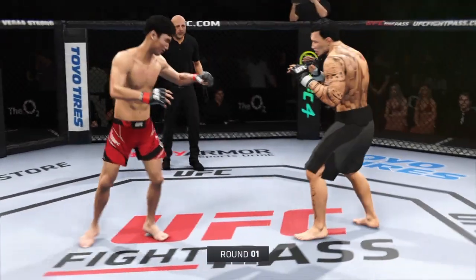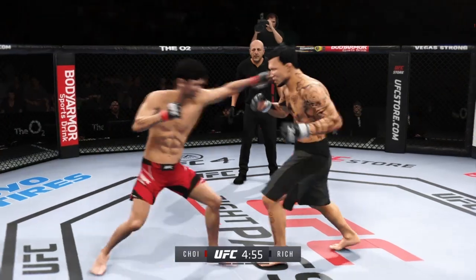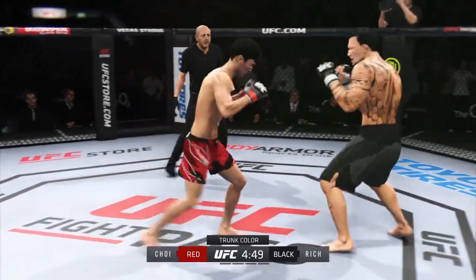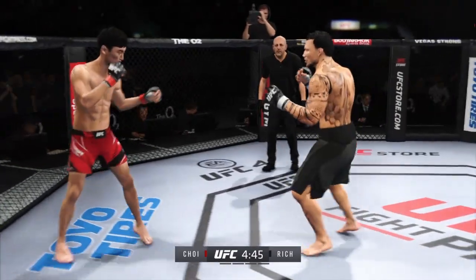All right, here we go. The weight and the height give way to the action right here on one side — maybe the division's most well-rounded fighter, taking on arguably the biggest submission threat in this division. Because he's such a great submission grappler, I believe this is the most dangerous fight for him in the division.